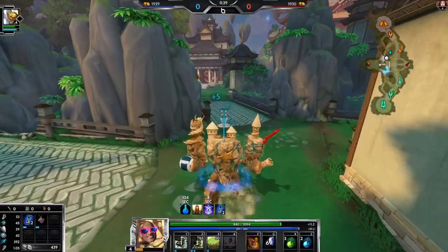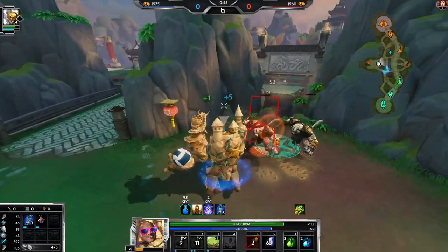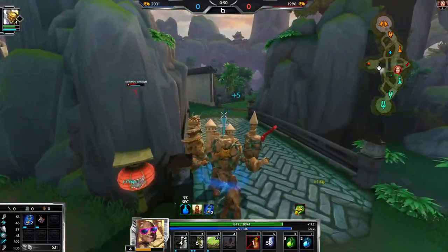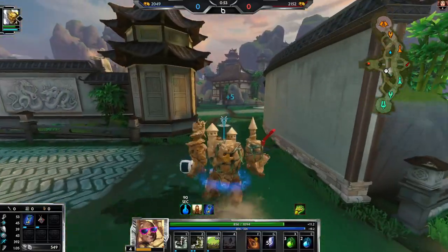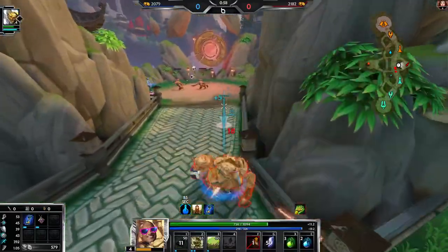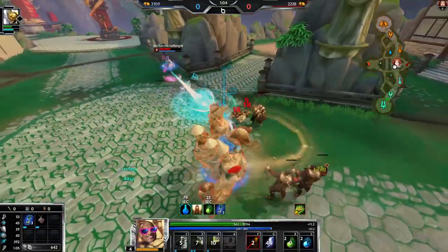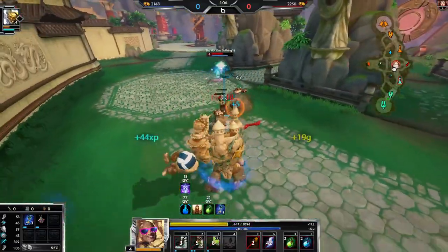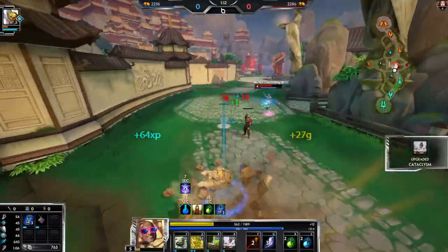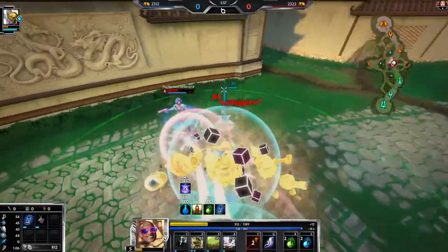The main reason I want to try Sphinx Bobble on Geb is because I can spam the shield, and the shield is insanely powerful. Sphinx Bobble decreases your damage, but it does not decrease the shield — it decreases heals and damage so you can get the max cooldown, but the shield isn't affected. That way you can just spam the shield constantly.